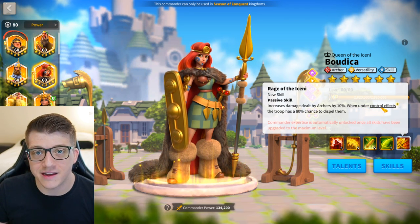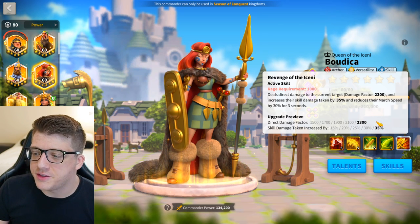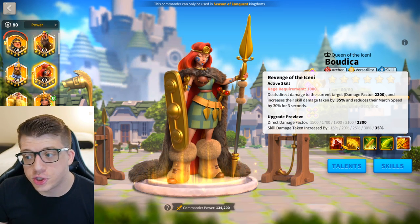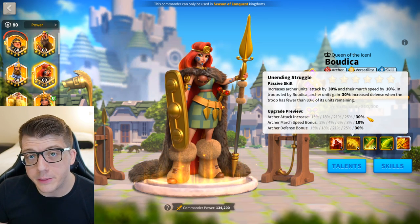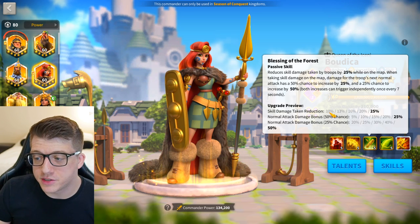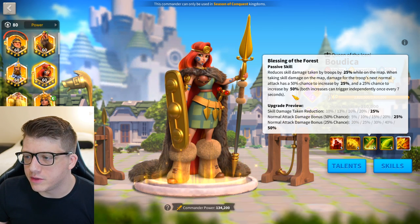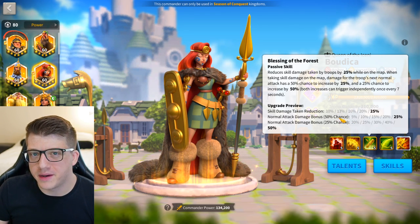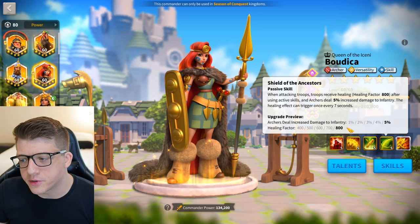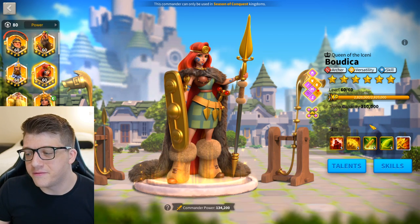Boudicca is another commander you absolutely should expertise — the fact that her expertise has an 80% chance to remove silence and other control effects is massive. But people use her primarily for her massive single-target damage factor, the 35% skill damage taken debuff applied to a target, and a 30% march speed reduction — a super good active skill. Second skill gives 30% attack and 30% defense when you go under 80%, plus march speed. Third skill at one gives a 10% skill damage taken reduction and a small normal attack damage bonus. Fourth skill at one gives half the healing factor for free and only 1% extra damage to infantry. Start using her at 5511, but eventually get that expertise.